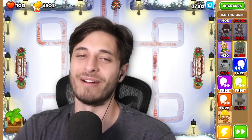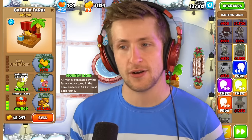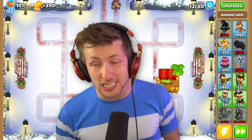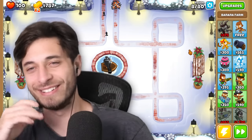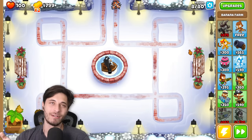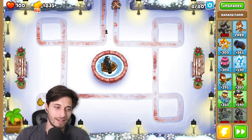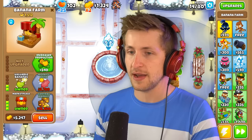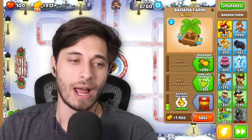I feel like we have the same tower down right now. We don't have the same tower — I guarantee it. You got like Pat Fusty down or something? That would have been such a good idea. I didn't use a hero. I should have done that. But I've got Gwendolyn as my hero right now. You can just quit out and then get Pat Fusty.